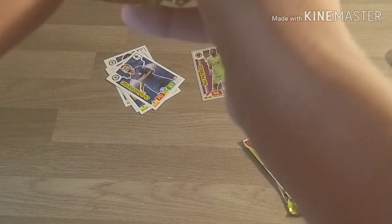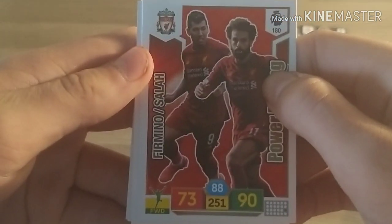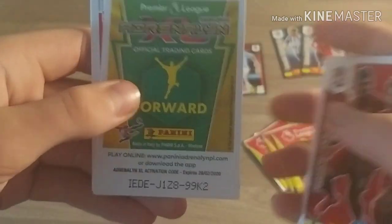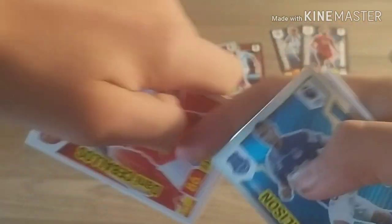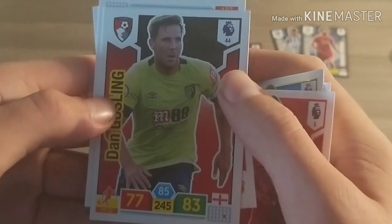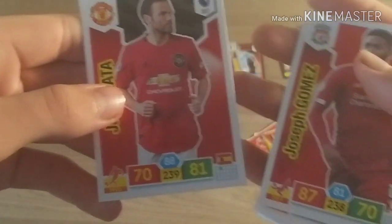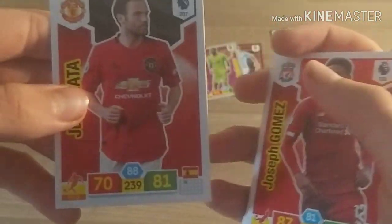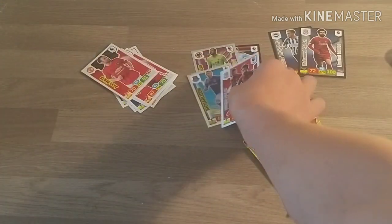Panini packets are much better made, but they're also harder to get open. Here we do have Mo Salah and Roberto Firmino, 90 attack there. And here we do have Richarlison - hero card, that's very nice. And Danny Ceballos, impressed very well at Arsenal during the first couple of games, Dan Gosling, and here we do have Joe Gomez, very highly rated, 87 defence there - wow. And Juan Mata at 81, very surprised about that for Joe Gomez.